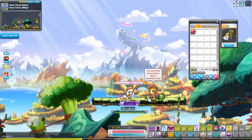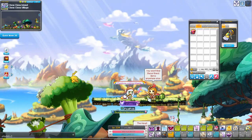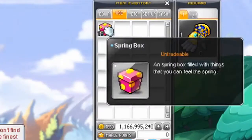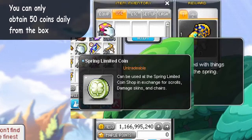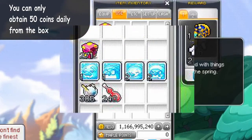Firstly, we'll talk about how we can obtain this coin. The first method would be by killing monsters plus and minus 20 of your character level, which will drop spring boxes that you can open and they'll give you things like the coins, some equipment like the popsicles, and then some consumables.